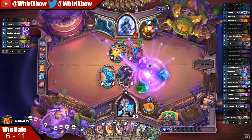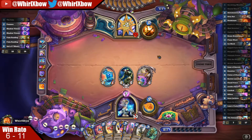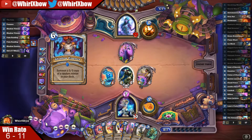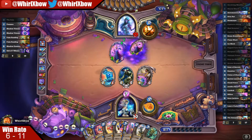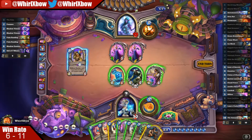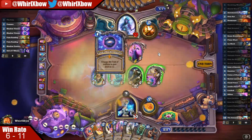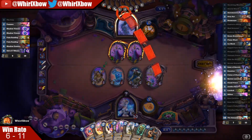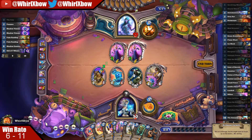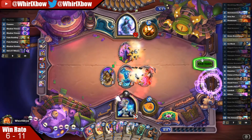Bonsampdi and this are both dead cards theoretically. So as long as we don't draw Luna's Pocket Galaxy and we draw another spell this turn or like Solarian... that's really unfortunate for us. Really, really unfortunate — hitting Reno is really bad here. I guess I killed one of those off. Remove Flame Ward.